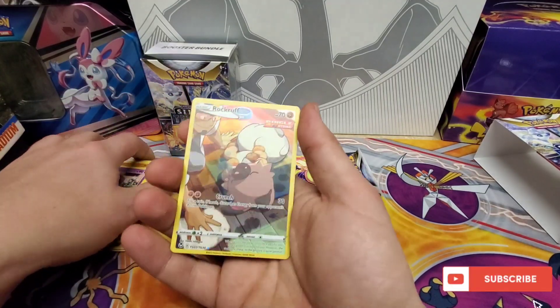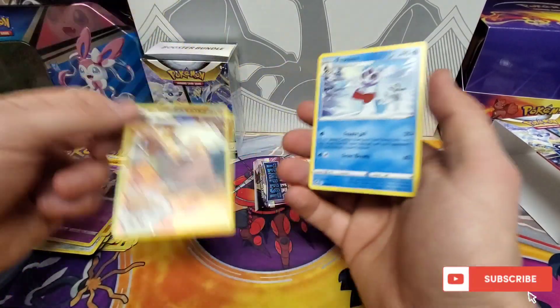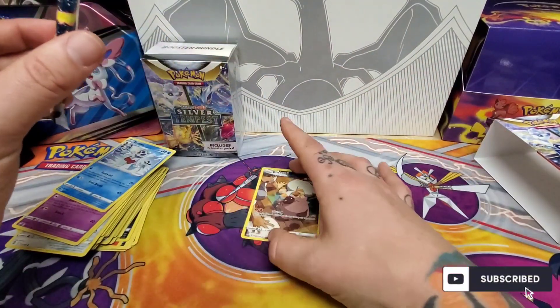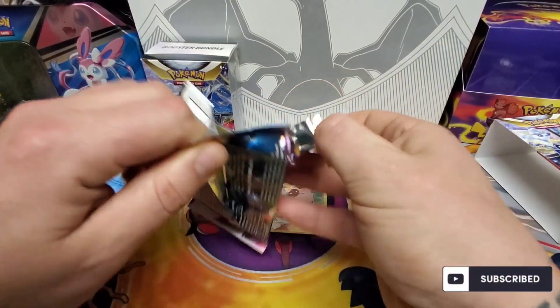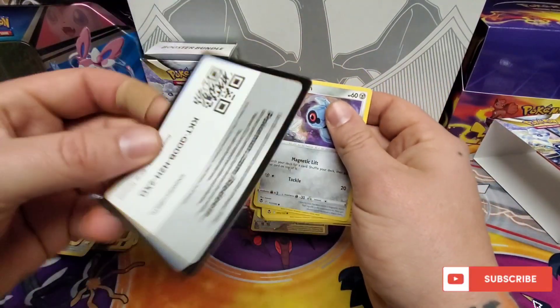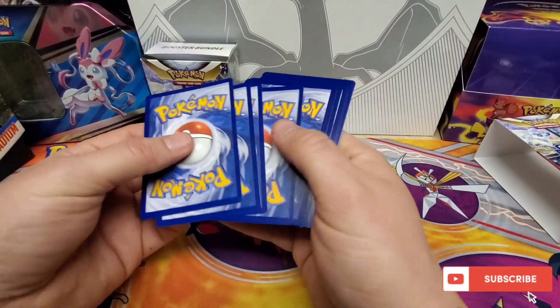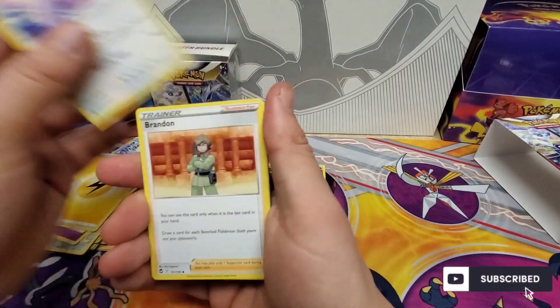We got the sleepy Rockruff, blowing a snot bubble there. Give us something good here. Surely we'll get at least a V in this box. Can't go an entire box without getting one trainer gallery. There's a code for you guys. Come on, give us a V or better — the better would be preferred.